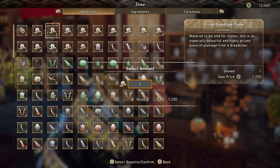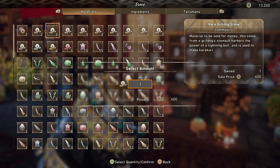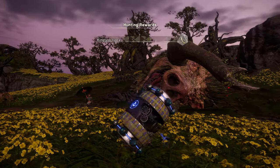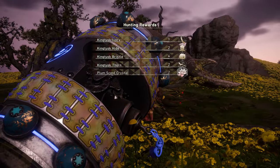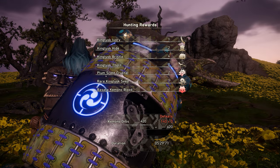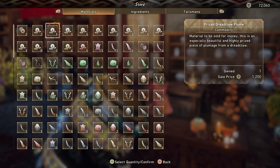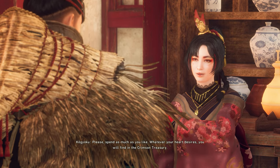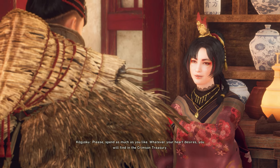Sell your useless items. There are items you've been collecting that have absolutely no use except to be sold. These items have an icon that looks like three coins and are usually included in your hunt rewards. Check in with the merchant every now and then and sell all this junk for a nice hefty gold reward. You'll discover the merchant once you get to the hub town known as Minato.